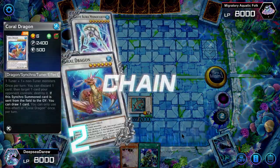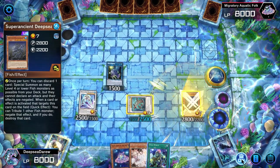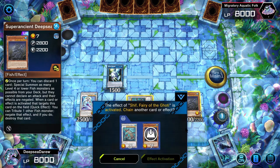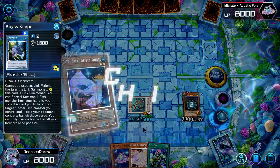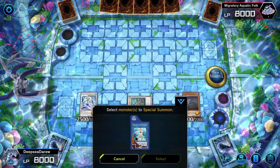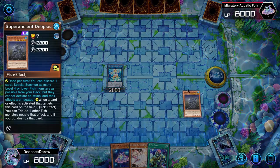On chain link one we activate Monocerous to target Coelacanth in the graveyard, and on chain link two Coral Dragon lets us draw a card. Monocerous then special summons Coelacanth. We must make sure our toggle is on: Shift will banish itself from the graveyard targeting Coelacanth. This triggers Coelacanth's effect — if Coelacanth is targeted, you can tribute one fish and negate the effect of the card that targeted it. Negating Shift doesn't matter, but if your toggle is off you will not be able to activate this effect. This allows us to get rid of Abyss Keeper, which cannot be linked away the turn it is summoned.